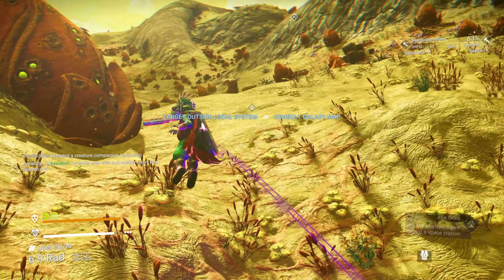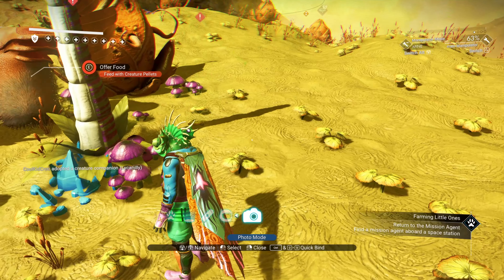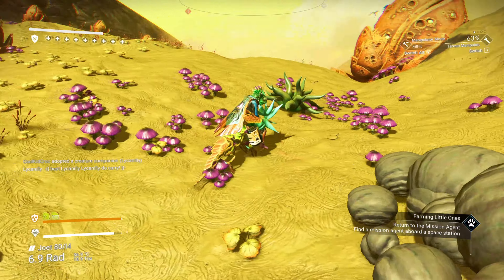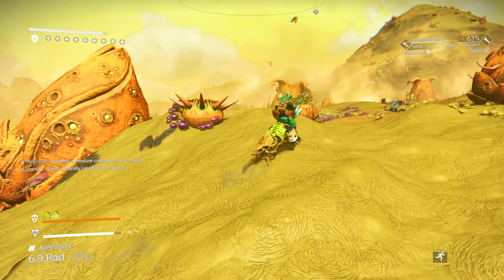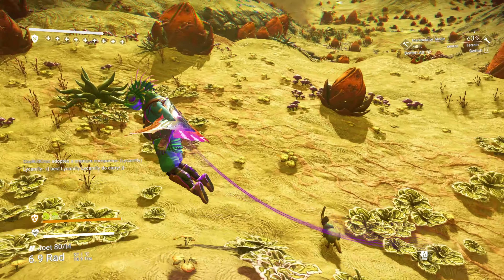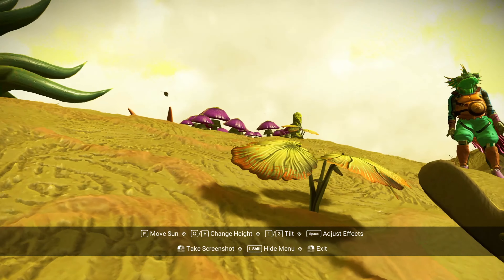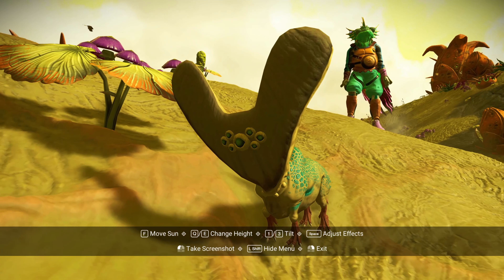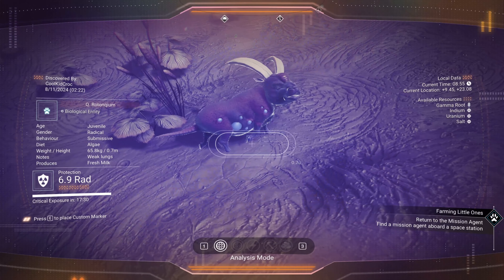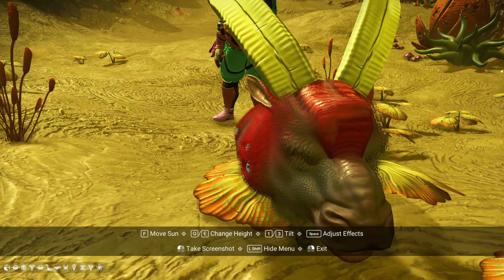Now let's go back to looking for creatures. I see some weird guys - I kind of want a closer look. Oh, I like this one more - it's kind of clean for the flower design. Hey, come back! Harvest nectar. I like the head with the little blue thing on it. It is a bit small for a creature... adopt as companion - let's do it! New creature adopted!